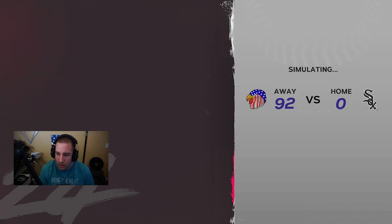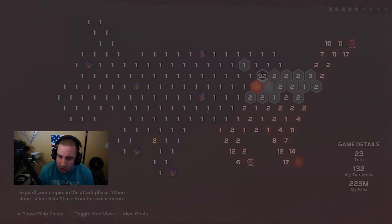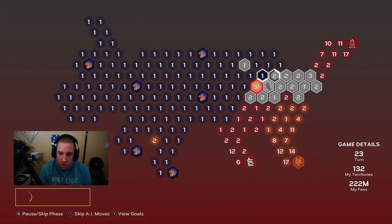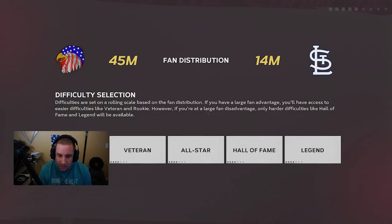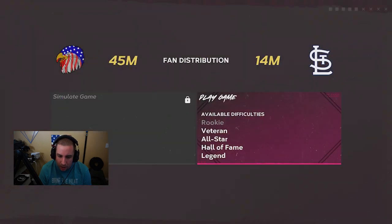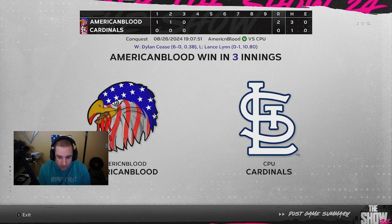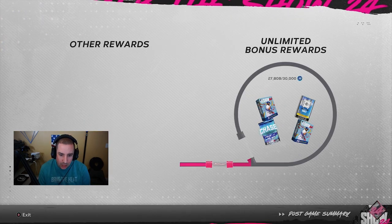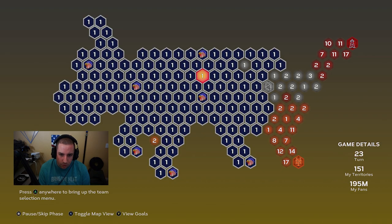Let's go ahead and fill up all these empty territories, take over everything, and once we get to the stronghold we will continue. Let's face the Saint Louis Cardinals right here on Veteran difficulty. We beat the Saint Louis Cardinals — three more games to play! We also got another hidden reward: Double-A Uniforms and Icons for beating the Saint Louis Cardinals.